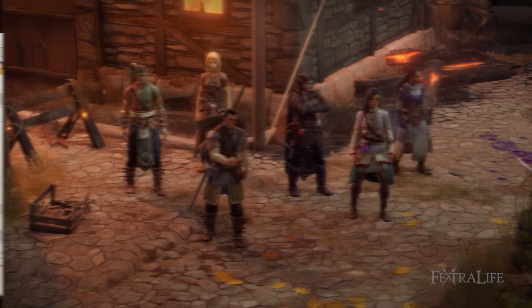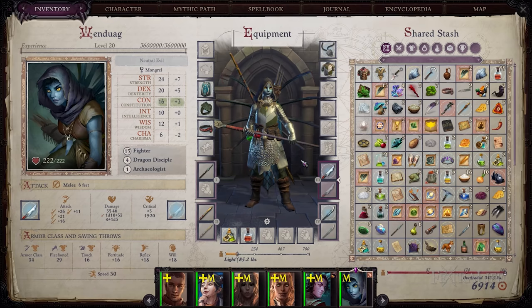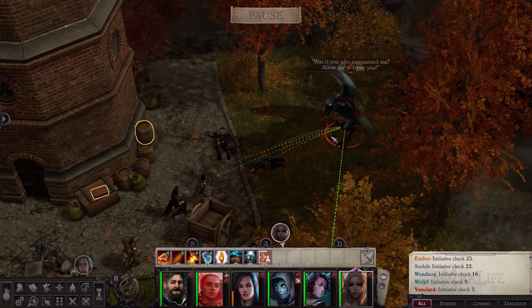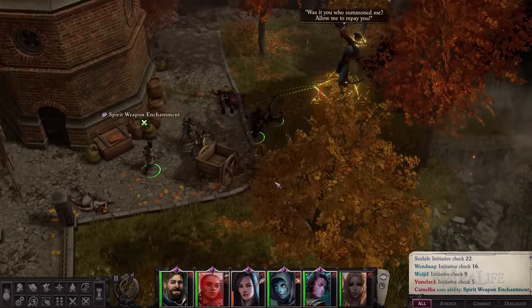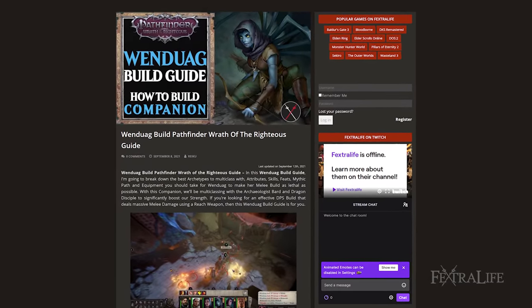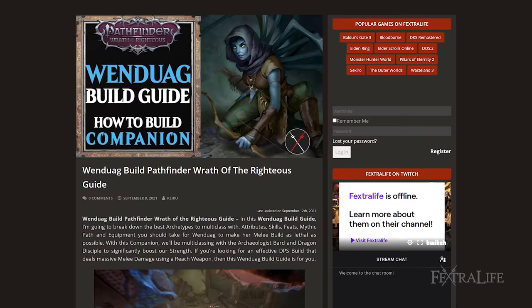In this Wendwig build guide, I'm going to break down the best archetypes to multi-class with, attributes, skills, feats, mythic path, and equipment you should take for Wendwig to make her melee build as lethal as possible. With this companion, we'll be multi-classing with the Archaeologist Bard and Dragon Disciple to significantly boost our strength. If you're looking for an effective DPS build that deals massive melee damage using a reach weapon, then this Wendwig build guide is for you.